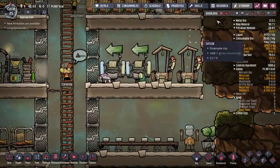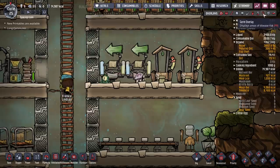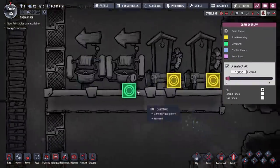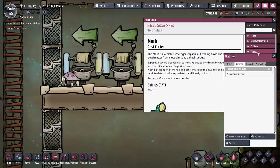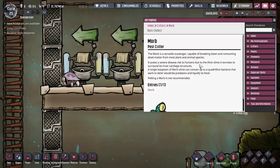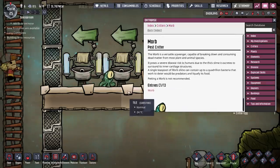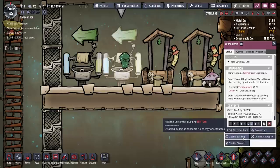This guy here is actually letting out some nasty polluted oxygen but germs as well — slime lung in there. Let's just read what it says about this mob. Yeah, he's a scavenger — severe disease risk to humans due to the thick slime it excretes to surround its inner cartilage structures. So I don't think there's anything much we can do with this guy. What we're going to do is get rid of him.